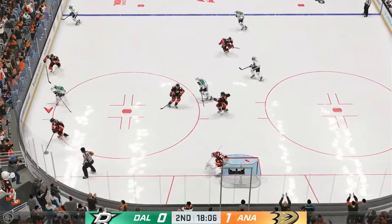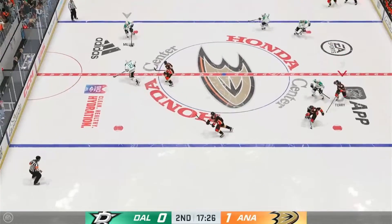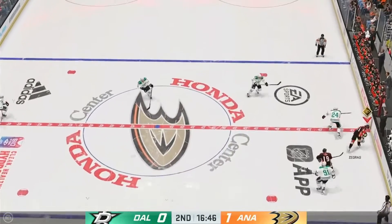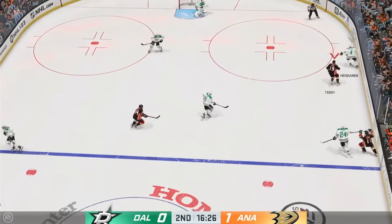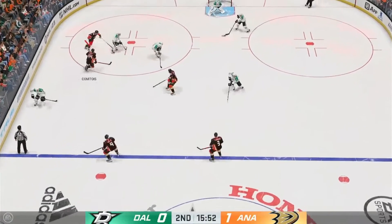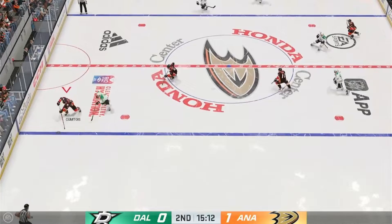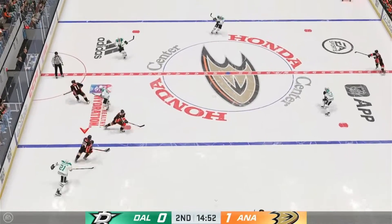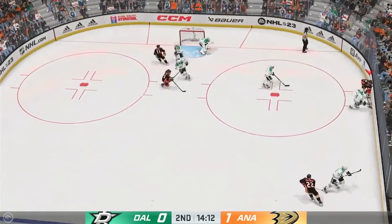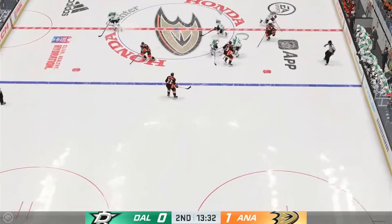Dallas plays along the wing. Fowler's taking it from his own end, slides it quickly to Miller — nice zone entry from the middle. Anaheim's got the puck in their own end. The Stars have it against the wall, and that's poked away in the offensive zone by Terry. The Ducks take possession in the open ice, looking for space inside the D-zone. Anaheim's got the puck against the half wall, the Stars scooping up along the boards, here they come along the wing.